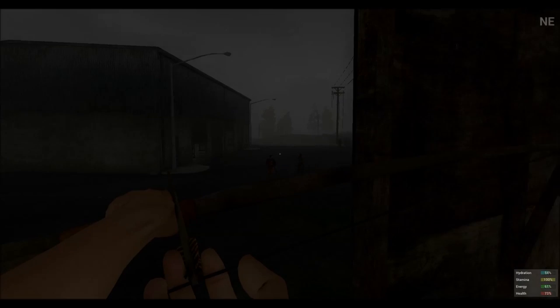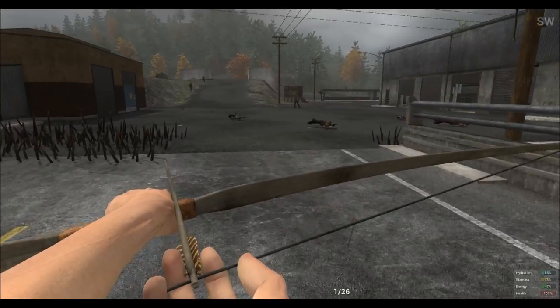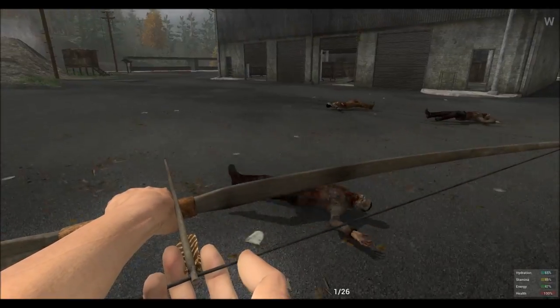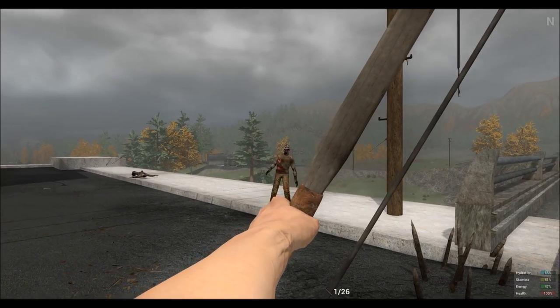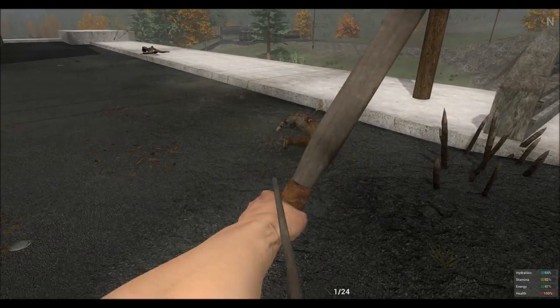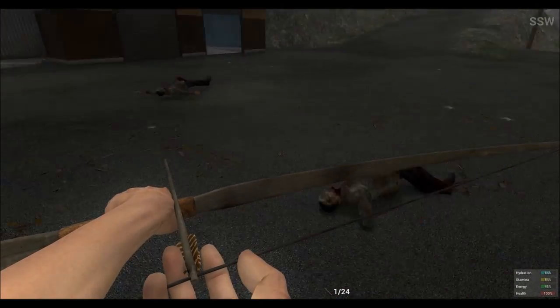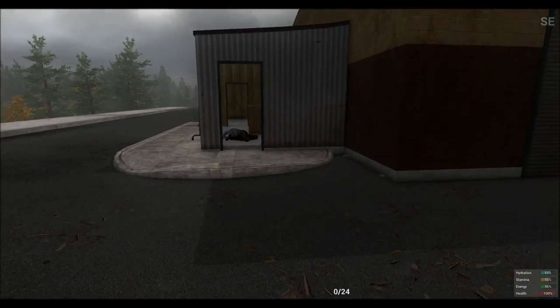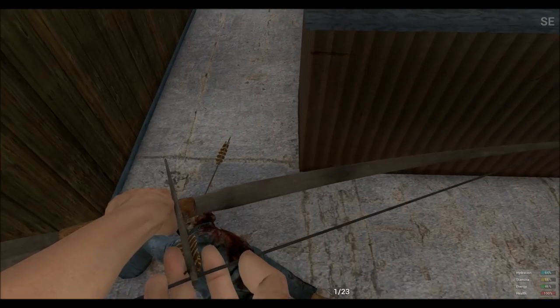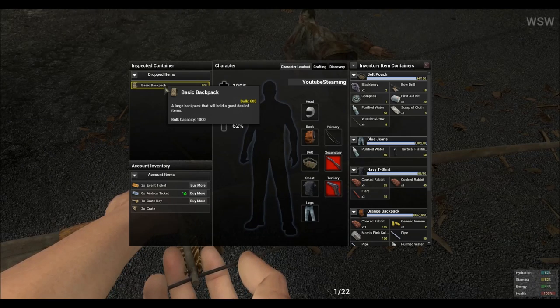To obtain this quest, you have to first find yourself some zombies. You need to locate your favorite mob within this game — a zombie — and then you gotta murder it. We hope that it drops a little loot bag on the floor. Once you get lucky and it drops a loot bag, you can open it. You could also obtain a basic backpack and a bunch of other good stuff.